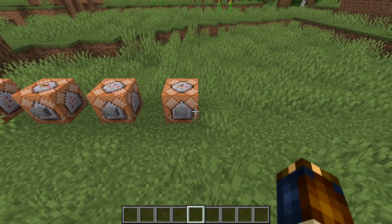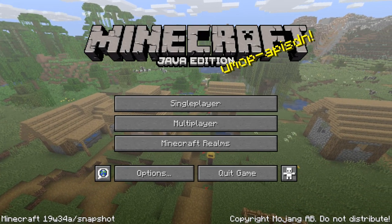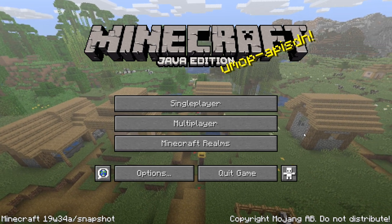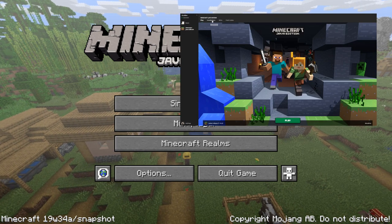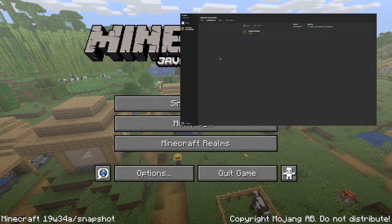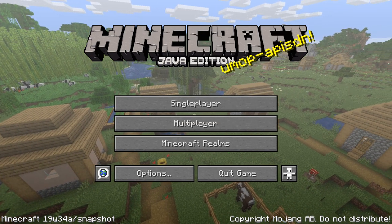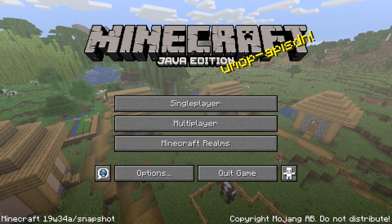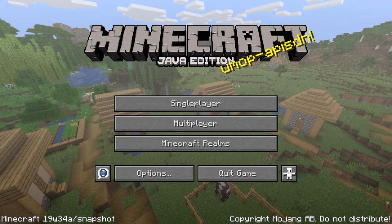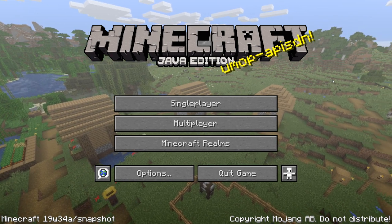Those were all the changes in the first snapshot for Minecraft Java Edition 1.15, 19w34a. Do keep in mind this is a snapshot — they are less stable, so if you want to try it out, be careful, make sure you do it on a backup of your world or on a separate test world. If you don't know how to get it, click the link in the video for a tutorial. I hope you found this update video useful — please leave a like and share it with your friends. Subscribe to my channel where I do update videos for every new snapshot, pre-release, or release of Minecraft.